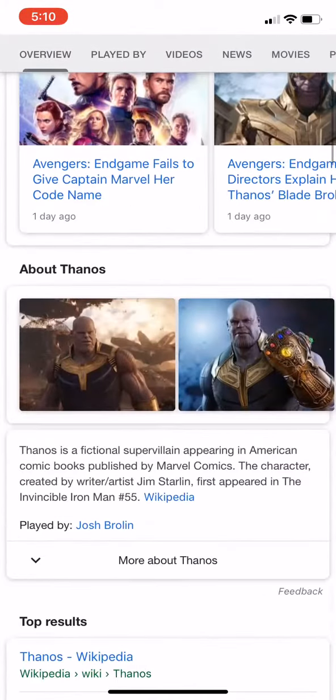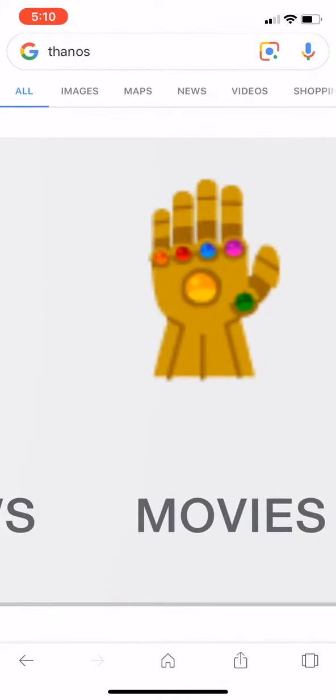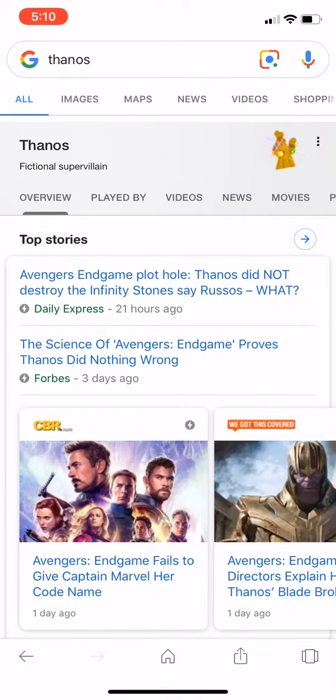Then you will see like this. It will say now what? You're just going to click on this thing right here. Click it and everything will disappear.